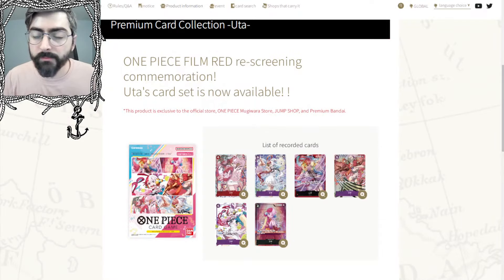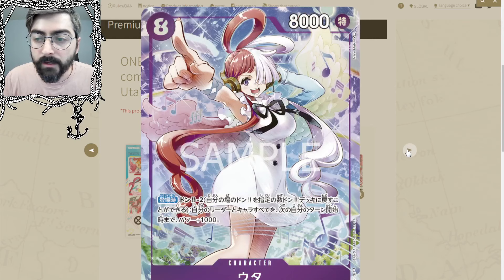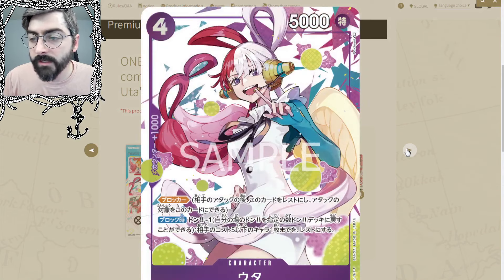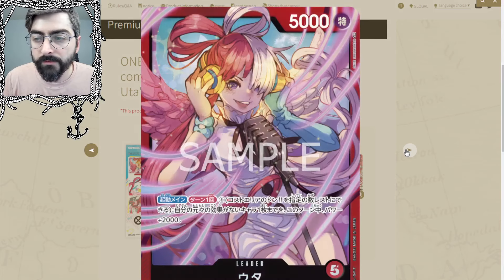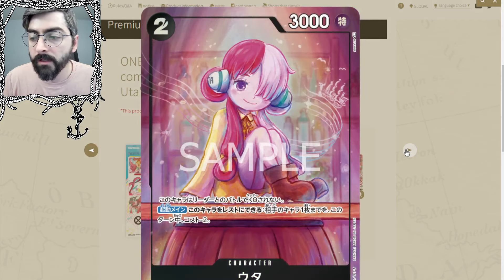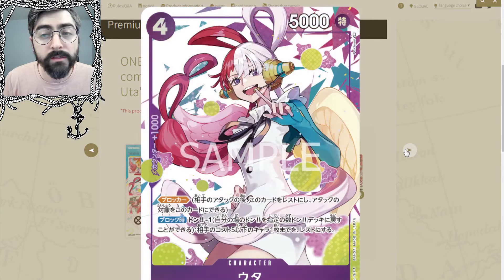They're starting to show Set 6 stuff, so I want to jump through some of the exciting stuff that I saw on the official websites. We talked about this a few weeks ago — it is the UTA Premium Pack, and we're getting actual official art. Before, we just had thumbnails. I believe this is one of each of her currently printed cards and they're just getting alt arts.